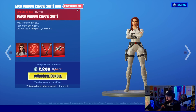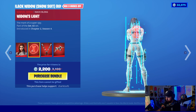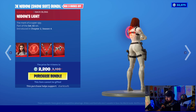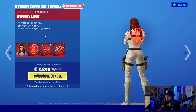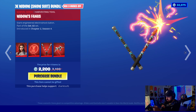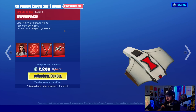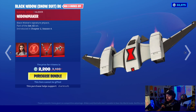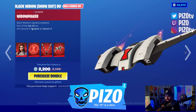So the Black Widow snowsuit outfit is here. Back bling is the Widow's Light, another hologram back bling — we're kind of getting a lot of these now. I don't want them to overdo it. We have the Widow's Fangs harvesting tools — those are gonna go good with Lachlan, that blue and yellow. And then the glider is the Widow Maker. Wow, that is bulky.